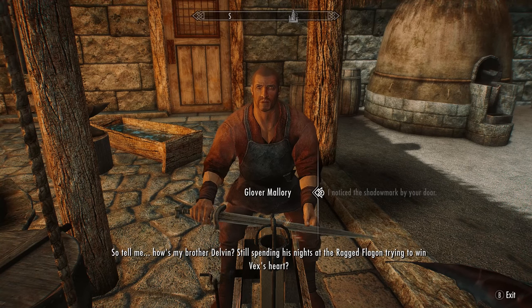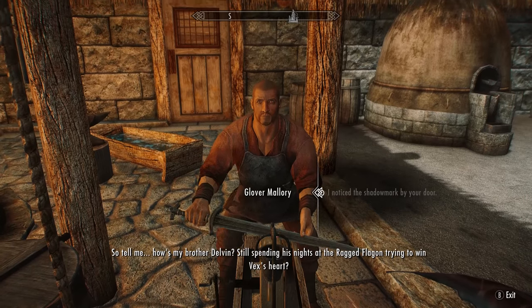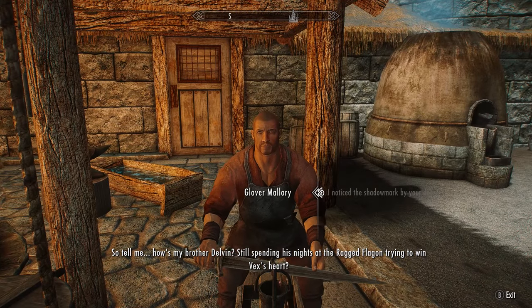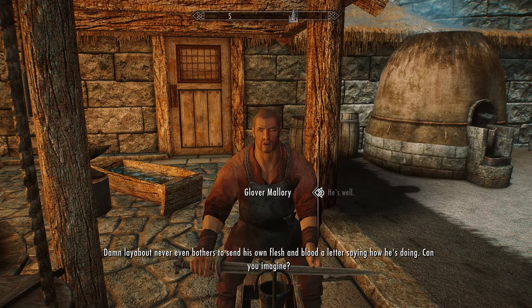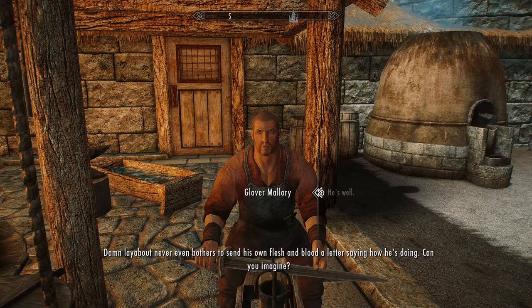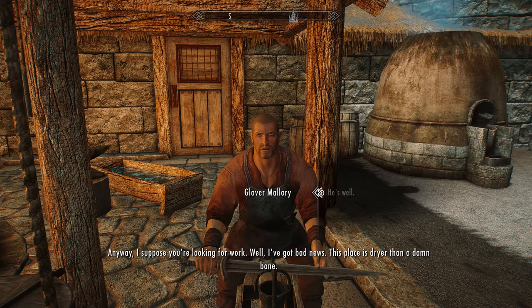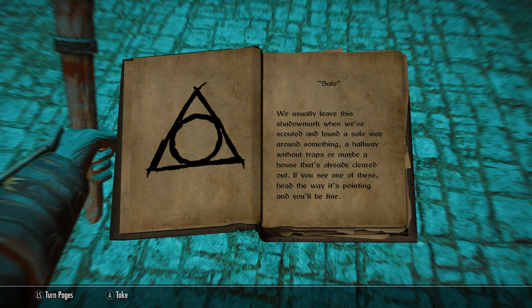He'll reply: 'Well, well — it's been a long time since someone from the guild bothered to make their way out here. Tell me, how's my brother Delvin? Still spending his nights at the Ragged Flagon trying to win Vex's heart? Damn layabout never even bothers to send his own flesh and blood a letter. Anyway, I suppose you're looking for work.'